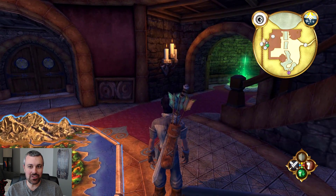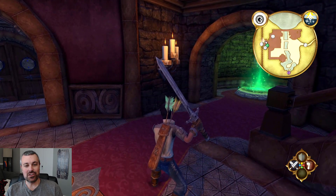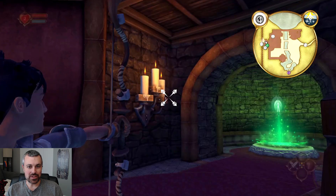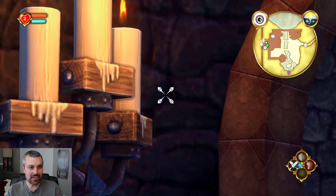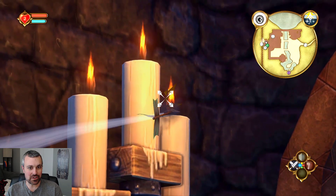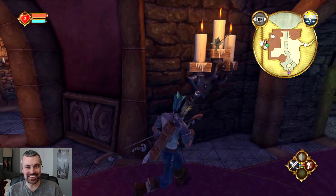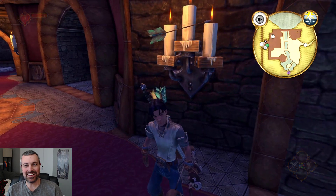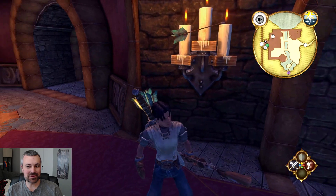We've got all kinds of stuff we can do now. We can pull out our sword, which is no longer the stick that we started with. We can pull out our bow, we can fire that, we can go into first-person mode - and you can even zoom in with this. Let's see if we can put the candle out with an arrow. No, but it sticks in there. It's stuck in the flame. I don't know if that works in a physically correct way, but pretty sweet.